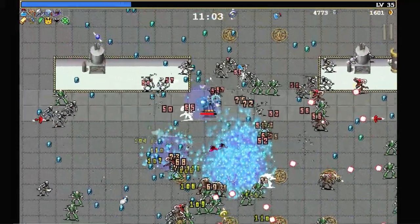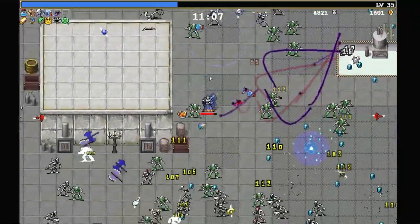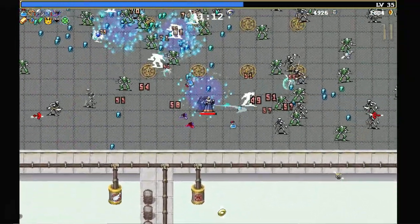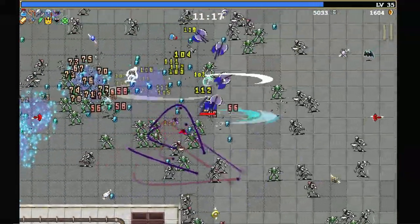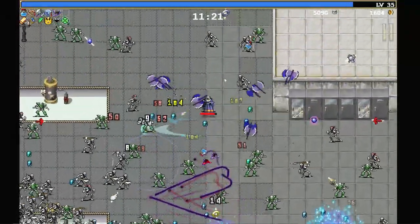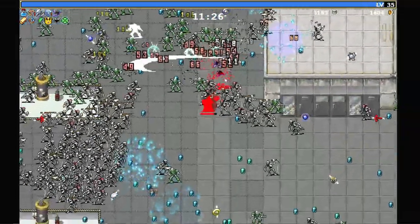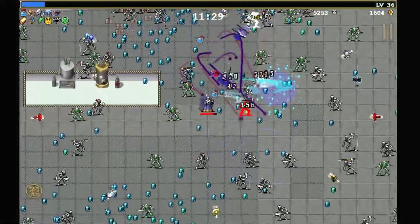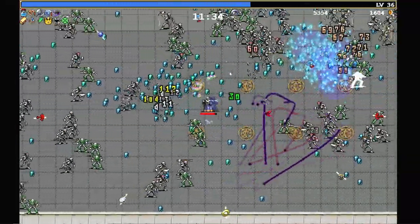We run out as soon as the boss appears. I'll grab this healing item. Getting a little more pressured here, but at the same time I think we're still okay. Axe is devastating the skeletons above us. I feel like if we just travel around in a loop, we should be okay. We don't have a lot of downward clear unfortunately. Our upward clear is great, but our downward clear really leaves something to be desired.